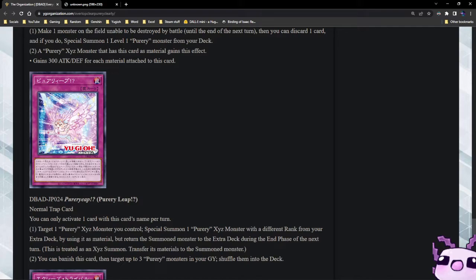We have Puri Leap — it is a normal trap card. Target one Puri Xyz monster you control, special summon one Puri Xyz monster with a different rank from your extra deck by using it as material, but return the summoned monster to the extra deck during the end phase of the next turn. This is treated as an Xyz summon and you transfer its materials to the new monster. So this is just a trap card version of ranking up. You can also banish this card from the graveyard, then target up to three Puri monsters in your graveyard and shuffle them into the deck.